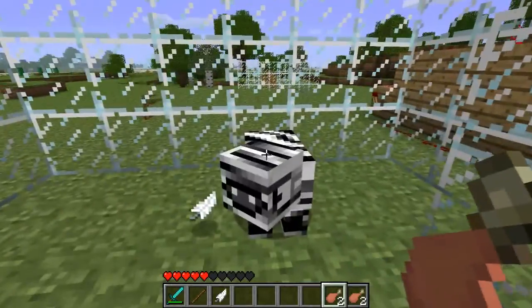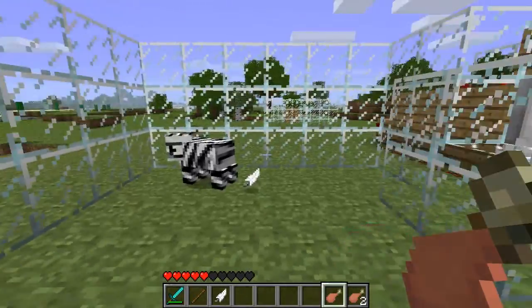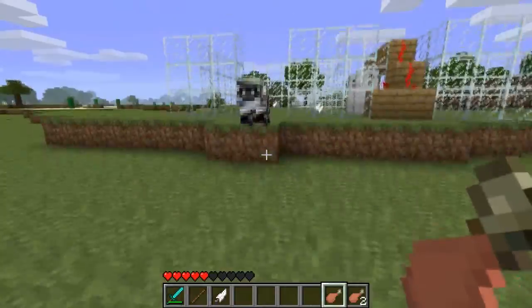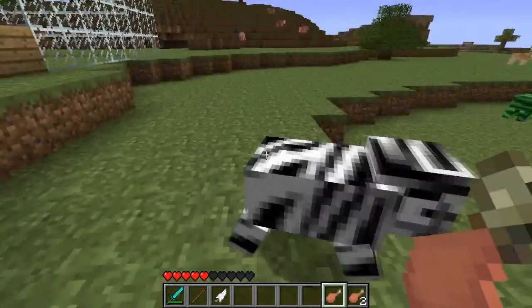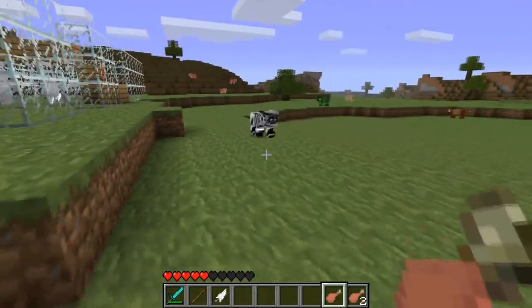I'm gonna go feed the gruel. It'll make a munch noise and hearts will come out. Now when it's tamed, it'll follow you around like this. When it's close to you, it'll just walk around pretty much like a wolf, so it'll follow me around.